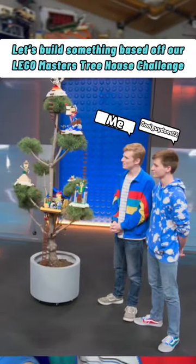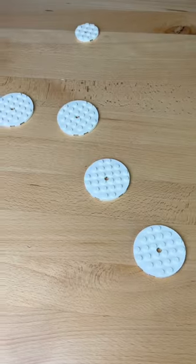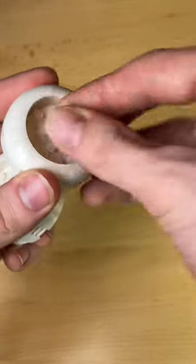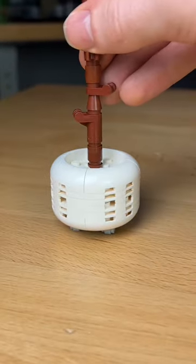Let's build something based off our LEGO Masters Treehouse Challenge. I first grab these round plates and these little guys, and I slap them together making these two sections which I connect with a Technic Pin. Next, I grab a buttload of brown cylinders, and I start stacking them to make the tree.